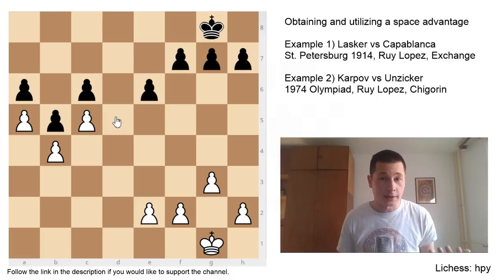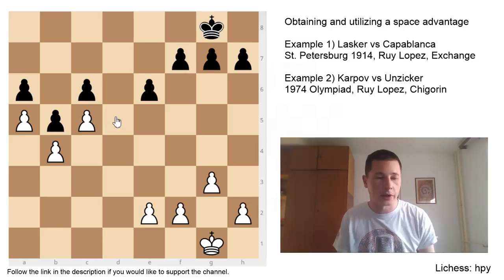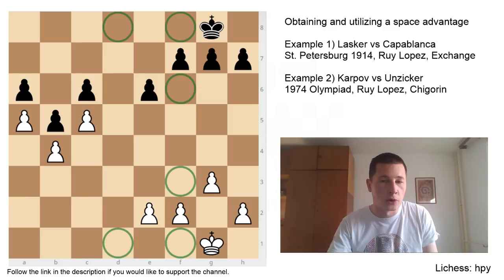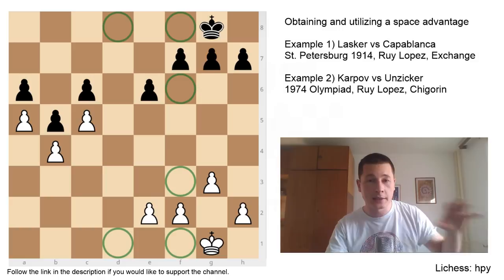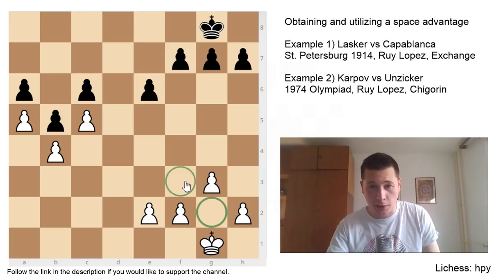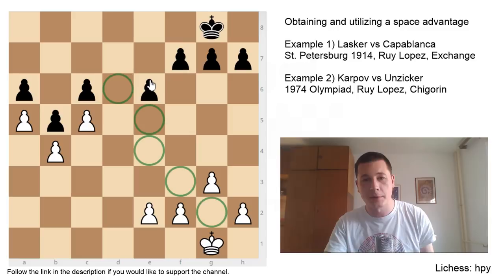Rooks and queens, on the other hand, you can afford to exchange. Often in positions where one side has more space, lesser experienced players can't understand why they would trade off the rooks or queens. In this exact position, if you imagined both sides had a pair of rooks and a queen, White would benefit from the exchange more, because if you remove the pieces that can't utilize the Space Advantage, the remaining pieces are going to have a much easier time. If you have a Space Advantage without any pieces on the board, it's even better. In the pawn endgame, the engine gives this as plus one — it's winning. You can block out the Black king, take the opposition, infiltrate D6.